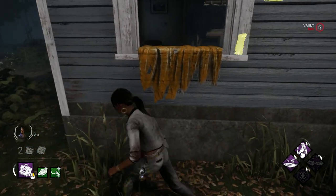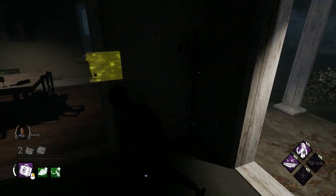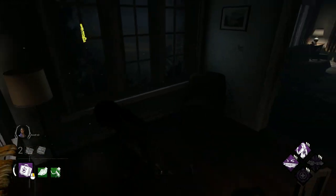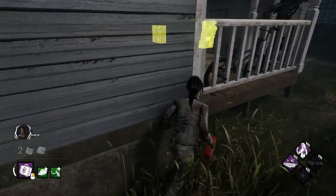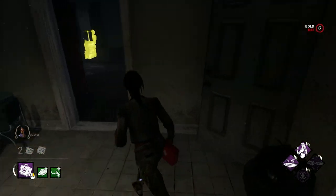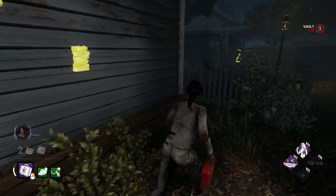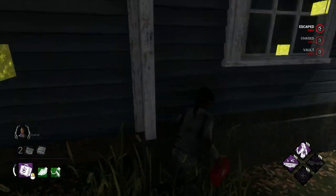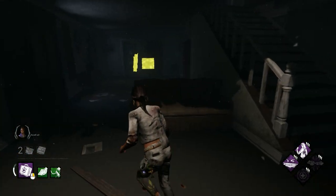Now looking at the killer's distance from me I can tell I won't make it around again, so instead I play differently. Note my pathing here — I'm forcing the killer to rotate that way so I will not force them to cut me off, but allowing myself to get a head start. So now instead you're approaching the house from the front side.